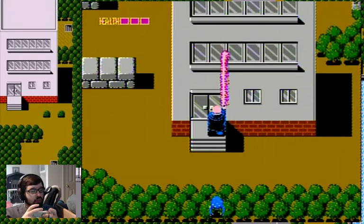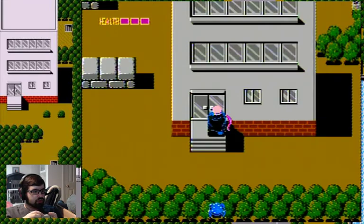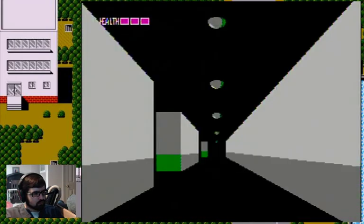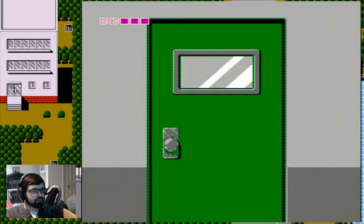Otherwise we're just gonna be whipping up just like the other two bosses, though it's gonna be slightly different. So we're gonna go into the building and put on our invisibility potions.